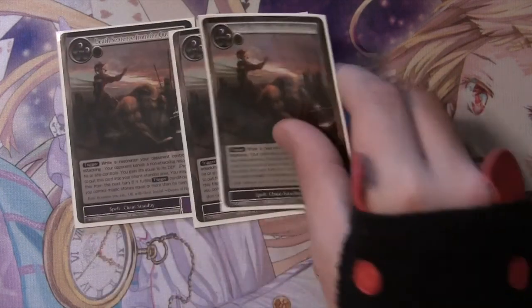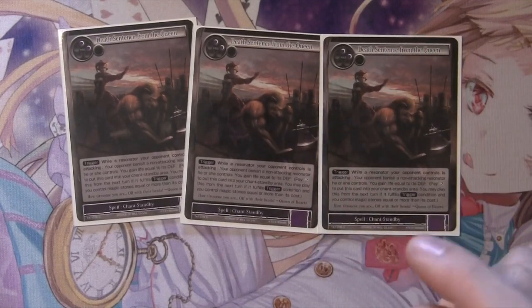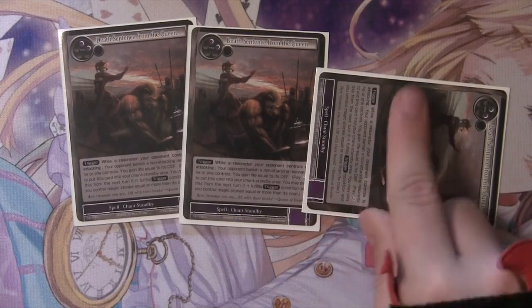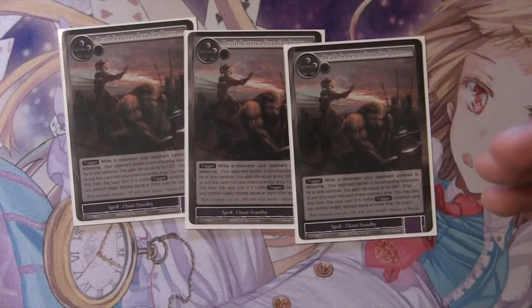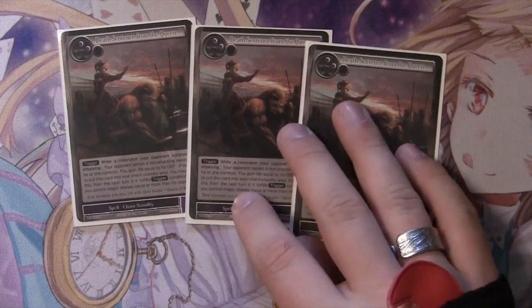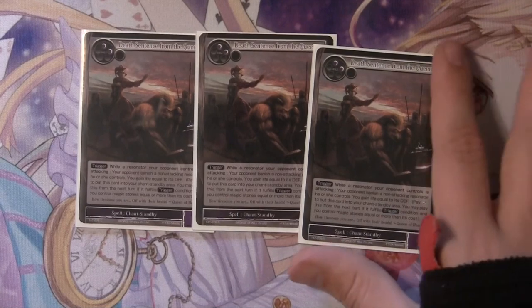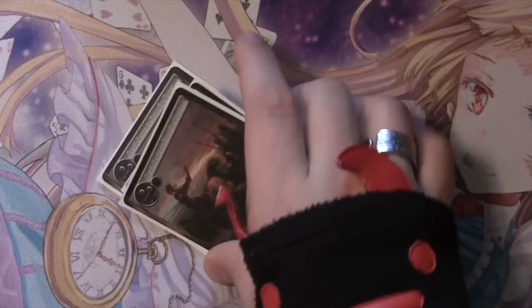The other standbys we run are three Death Sentence from the Queen. You wait until they attack with the thing you don't want to die, trigger this, quick Death Sentence from the Queen, and they have to pick one of their other resonators and banish it. Potentially early game this can be really, really powerful. Later game if your opponent has a pretty established field, maybe not so much, but still a really cool unique idea.